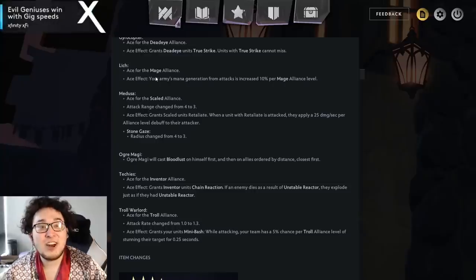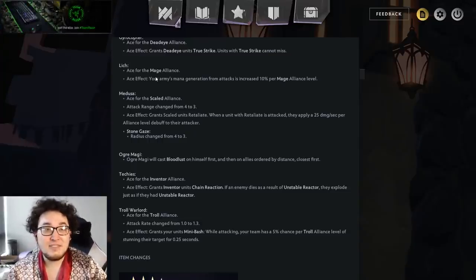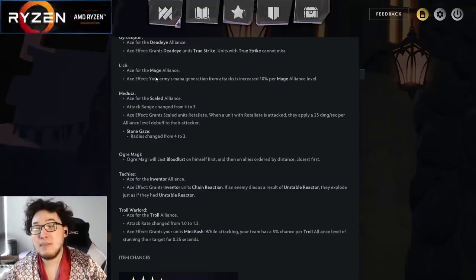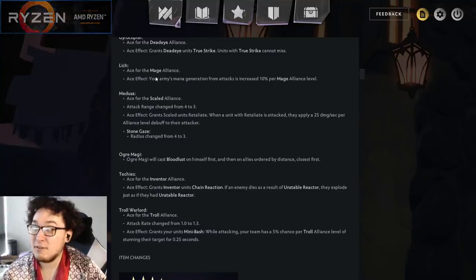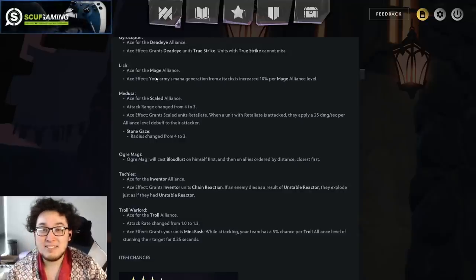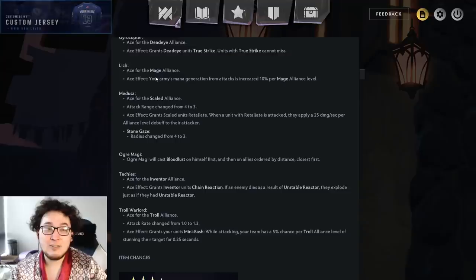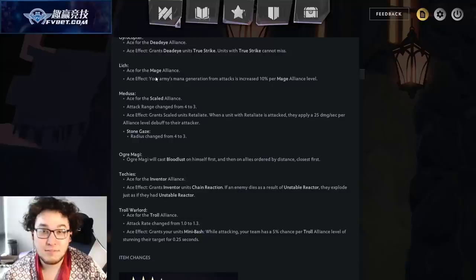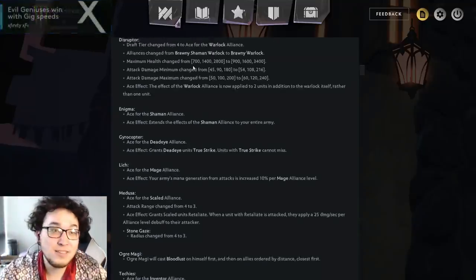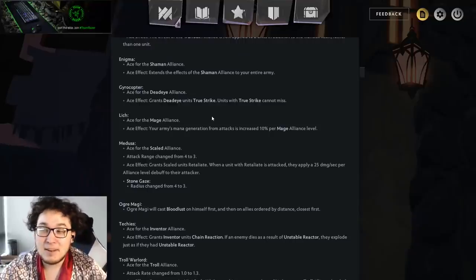Lich. Ace for the Mage Alliance. Your army's mana generation from attacks is increased by 10% per Mage Alliance level. That sounds pretty weak. Most of your mana generation comes from taking damage and from Crystal Maiden. 10% per Mage Alliance level means if you're in three mages, you get one-tenth of a Void Stone per attacker — which is not very good. Six mages gives 20%, but I don't think it's really that good. Lich is still a good hero, and you will buy Lich if you find it while in mages, but it's not insane. Whereas something like the Warlock one — that will just win you fights.